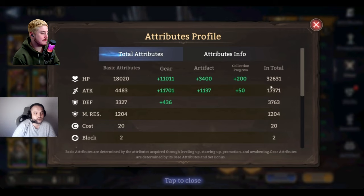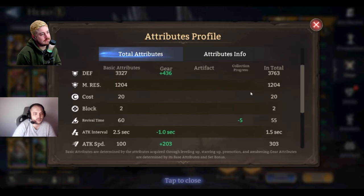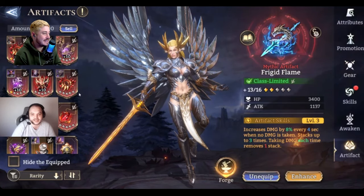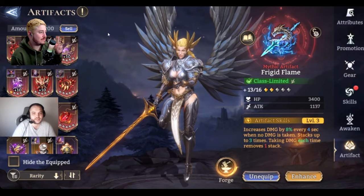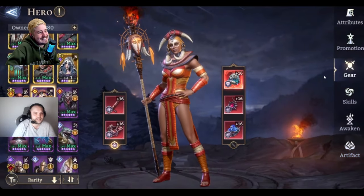Valkyra — nothing special. Attack is 17k, attack interval is 1.25. All this gear is accessible from stage 18 raids — that's not 'kind of,' it literally is. The Frigid Flame is only promo two.